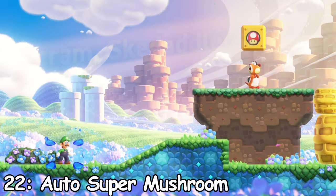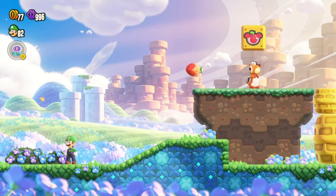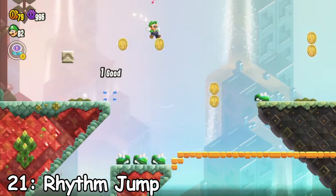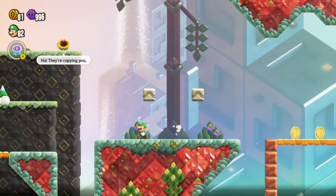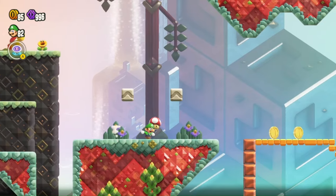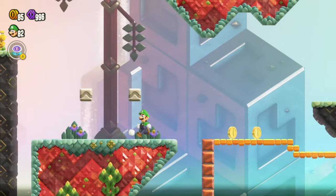Number 22: Auto Super Mushroom — start the level with a mushroom. That's pretty much it. Number 21: Rhythm Jump — time your jumps to the beat to earn coins. Most of the time the levels just aren't really built for this badge, so you aren't earning that many coins. There are much better options for collecting coins.